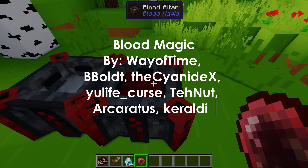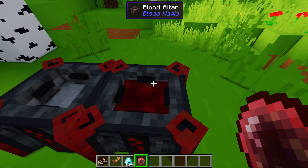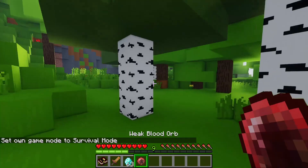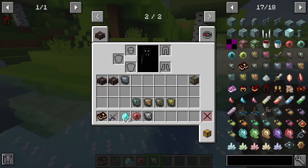Blood Magic. We have a sacrificial knife — basically right click and it will drain your life essence. If you right click the blood orb, you'll see that it takes some health and gives you some life essence stored. We have these sigils here. Keep in mind that it will drain your health.